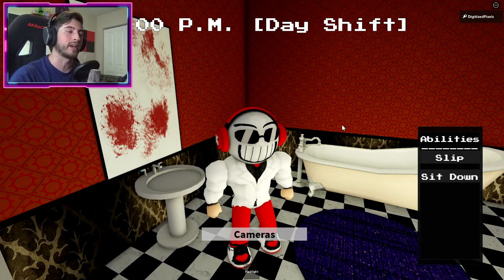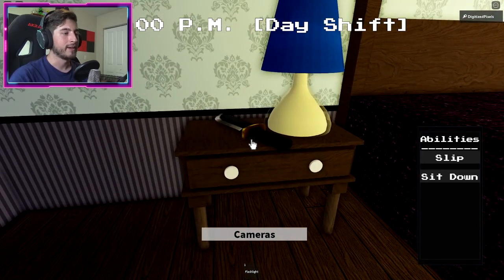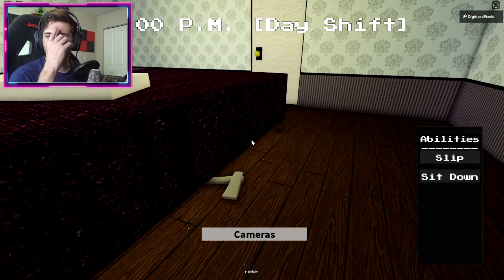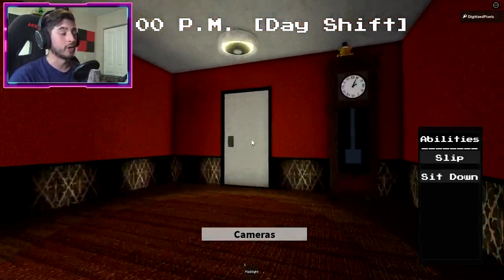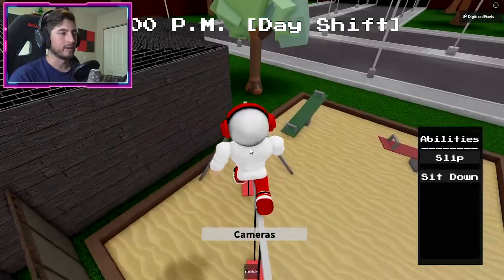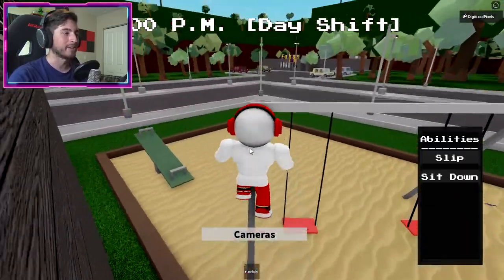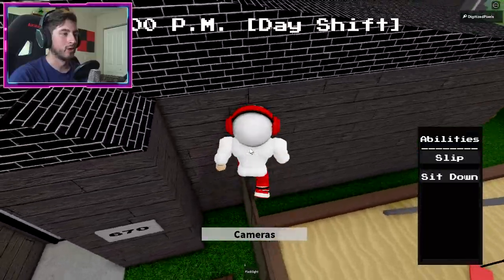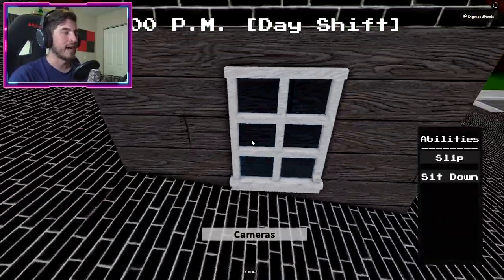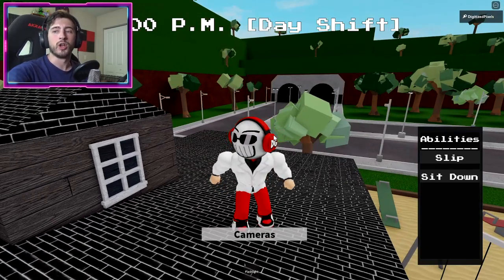Do not reset yet, because secret character number three starts in this same house. Go out into the room and click on the knife. Then go back outside. Once you're outside, climb up and swing up — or jump onto the fence. Go off to the side through the window, and there are trash bags. Bump into them and that's how you get secret character number three.